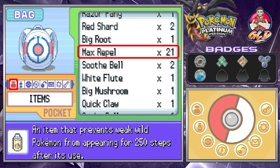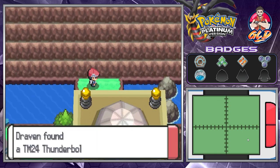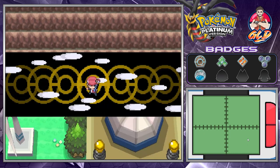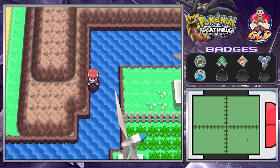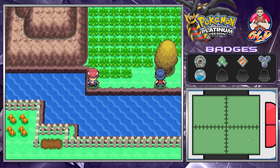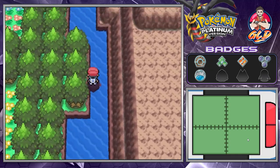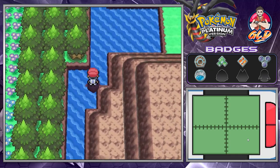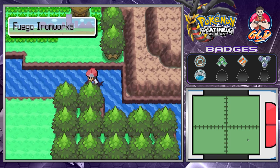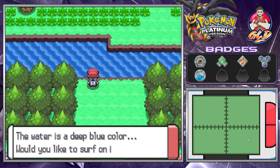This whole episode is going to be about going into sections where you can surf and grab items. Here we found the TM24 Thunderbolt - that's a big one especially for Pokemon like my Electris or Electivire. Going right here takes us to another section - the Valley Windworks - leading us to the Fuego Ironworks and the backside of Floaroma Town's flower areas.